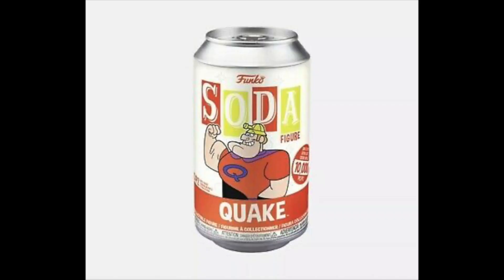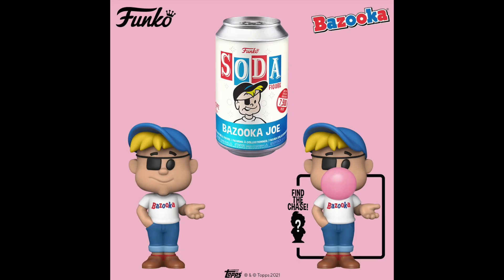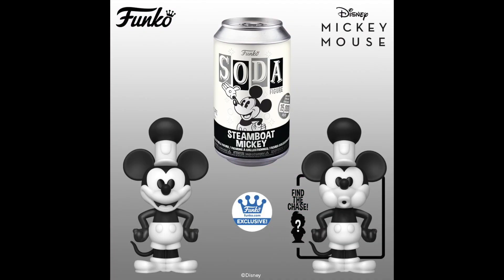From what I initially thought was Star Trek, we have Zan and Jayna, both limited to 8,000 pieces, and the chases are evil versions of them. And it wouldn't be a Soda reveal without some ad icons. We have Quake limited to 10,000 — the chase is Quake holding the cereal box. And then we have a 7,500 piece count Bazooka Joe, and he's blowing a bubble in the chase version. And lastly, we have a Funko Shop exclusive Steamboat Mickey limited to 15,000, and the chase is Mickey Mouse whistling.